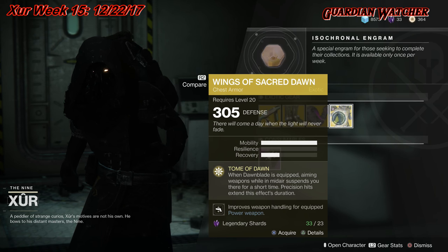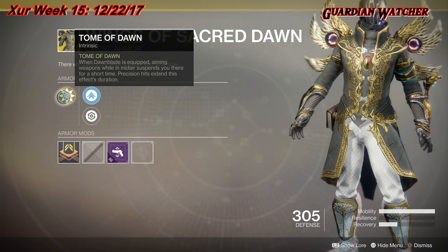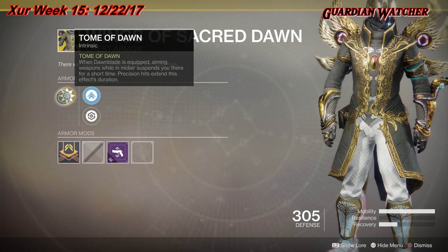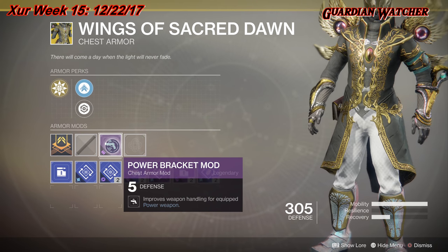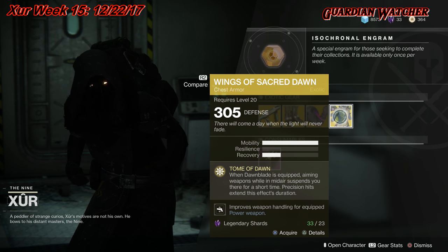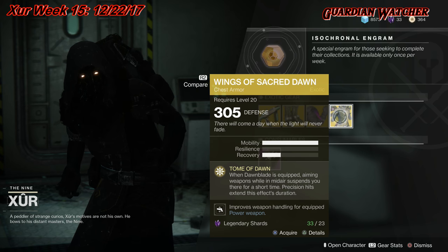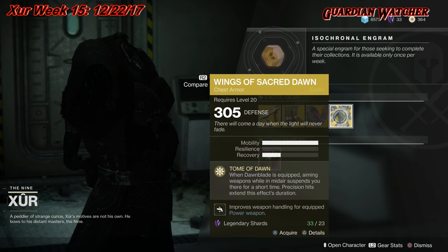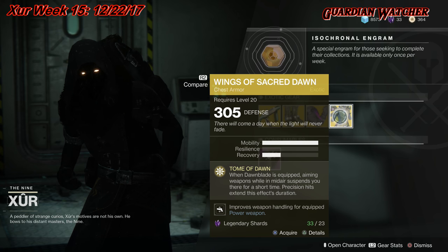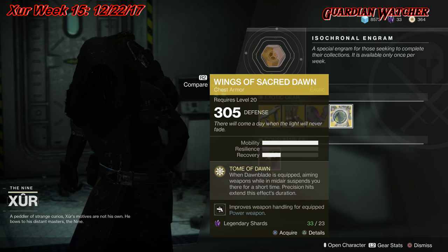Last but not least for armor, we have the Wings of Sacred Dawn for the Warlock, which gives you three mobility and one recovery. The intrinsic perk is Tome of Dawn — when Dawnblade is equipped, aiming weapons while in mid-air suspends you there for a short time; precision hits extend this effect's duration. It also has Mobility Enhancement Mod, Restorative Mod, and Power Bracket Mod. In Destiny 2, being in the air is not good — you'll get mobbed by ads in PvE, and in PvP you'll get team-shot. I'd rate this a tier 4 to 4.5 in both PvE and PvP.